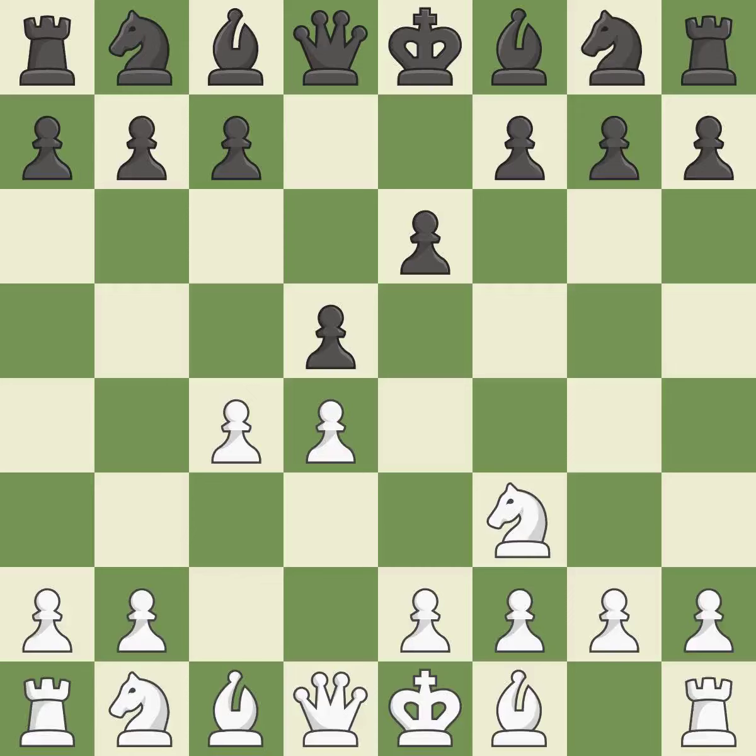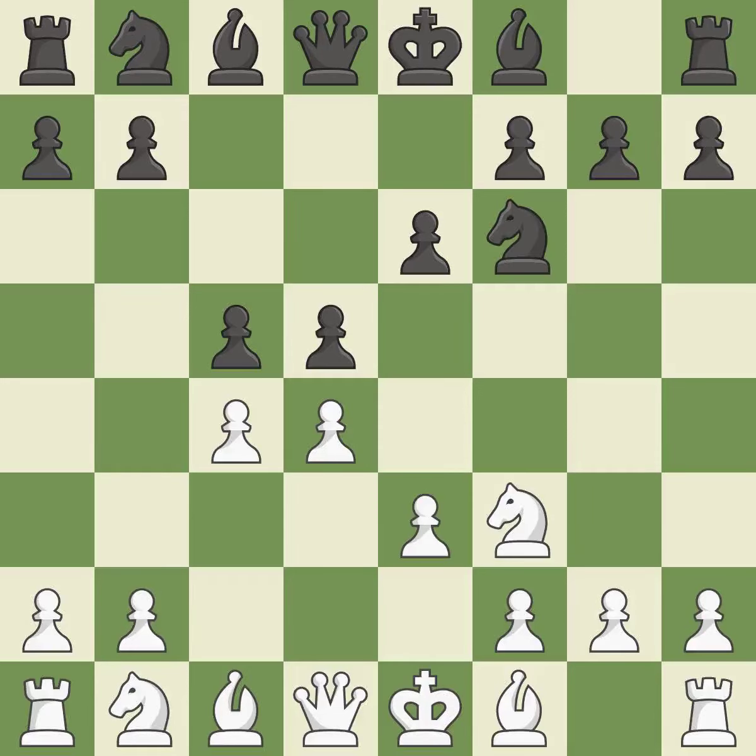Nf3 supports the d4 pawn and puts pressure on the e5 square. c5 takes space in the center and attacks the d4 pawn. This defends the attacked pawn. A knight moves out of its beginning square and into the action.